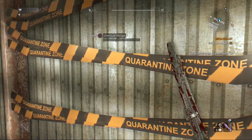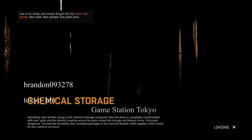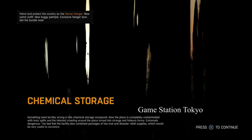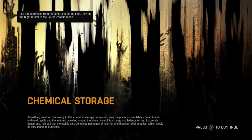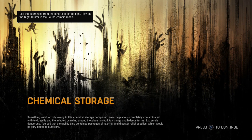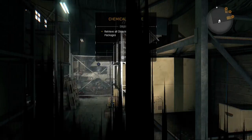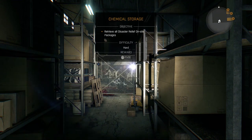Maybe this is it — yeah, look at that, how simple. Something went terribly wrong in this chemical storage compound. Now the place is completely contaminated with toxic spills and the infected crawling around the place, turned into strange and hideous forms — extremely dangerous. The facility also contained packages of hazmat and disaster relief supplies which would be very useful to survivors, had they not been contaminated by a toxic spill. But I'm still going to get it and give the medicine to healthy people. Oh, electric fence — how many are there? I'll take it.